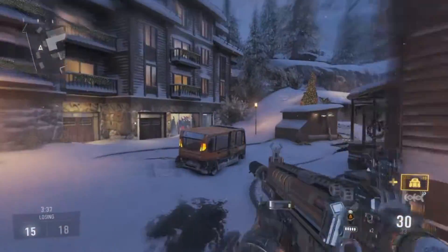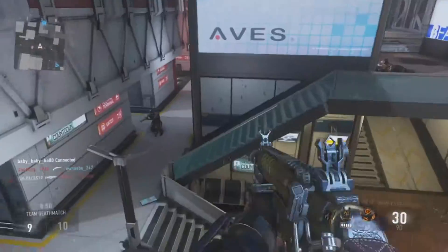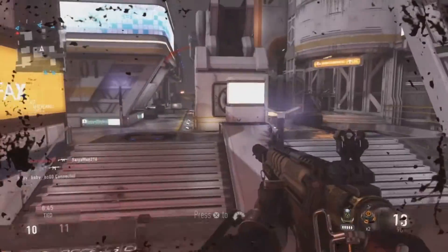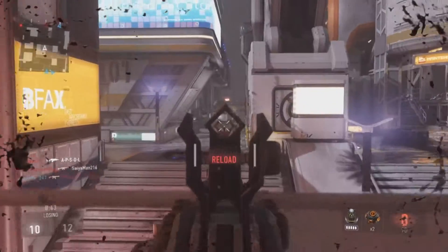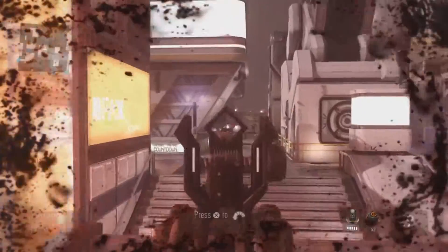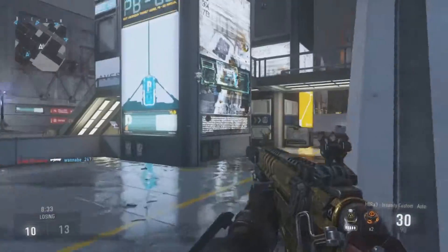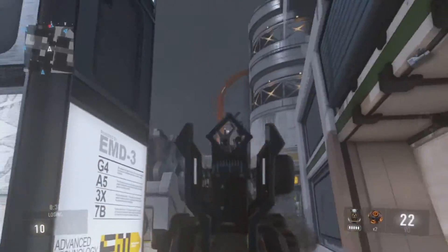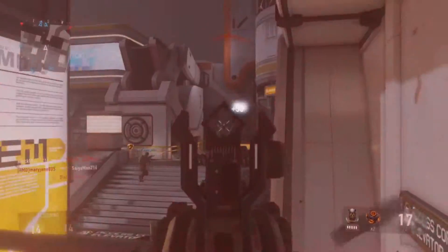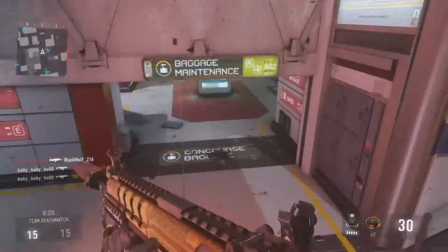Now let's go onto Team Deathmatch. In Team Deathmatch there are two teams, with a max player count of six per team. The objective of this game is for your entire team to accumulate a total of 100 kills before the opposing team — that's the kill limit in Advanced Warfare.